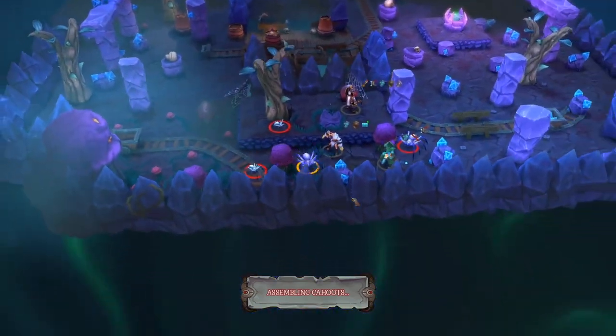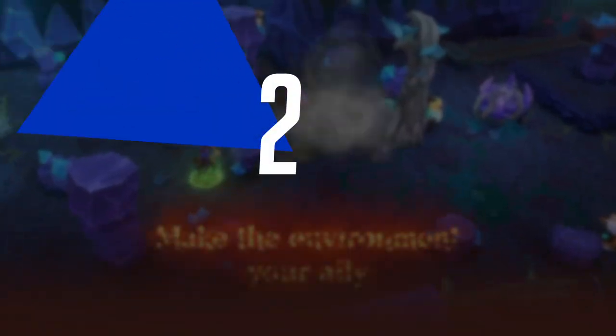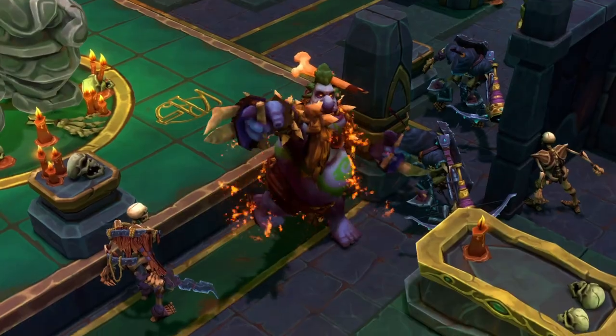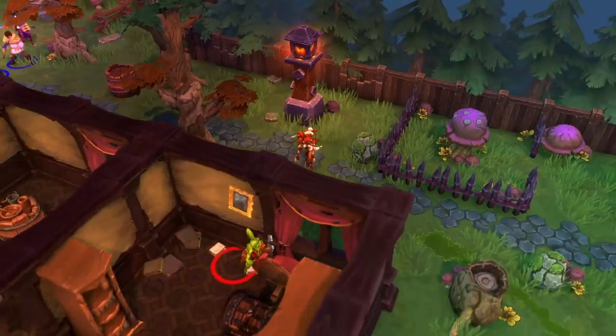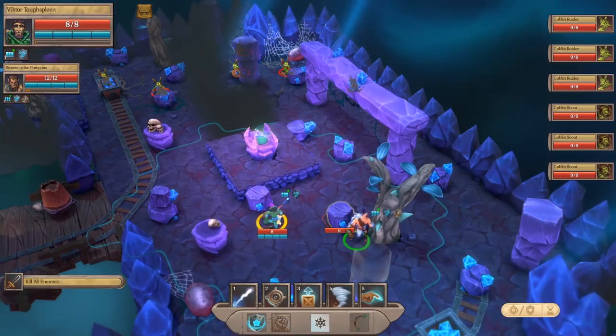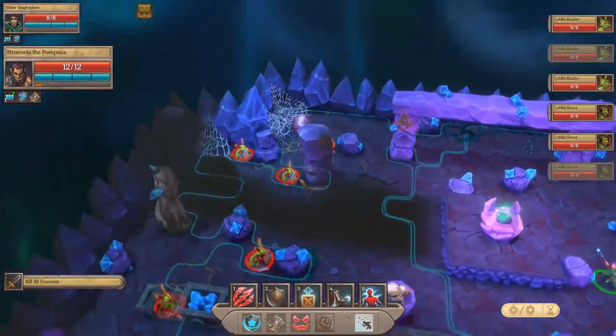Fort Triumph utilizes physics-based combat and it's nice to see that you can utilize the environment to your advantage — such as smashing a boulder towards your foe, breaking down pillars so they fall on top of your enemy, or even using some structures to your advantage, bashing parts of a wall down on top of your enemy, which is always fun.